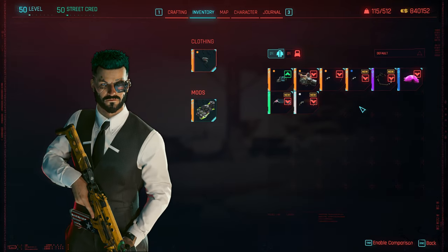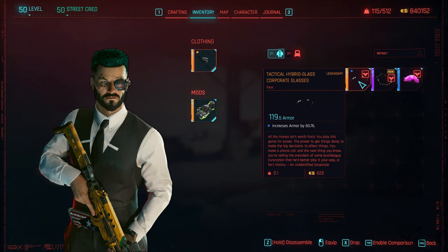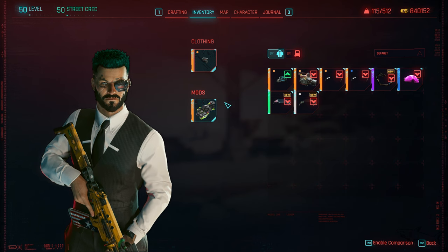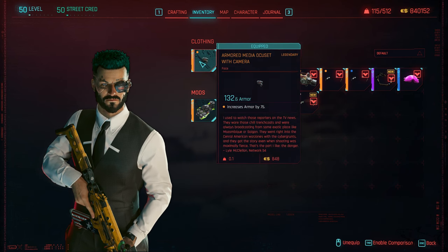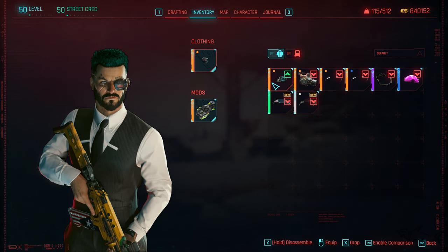Let's see what we just got — these are the new ones, the Tactical Hybrid Glasses. Let's see if they're the best or not. Not the best for me as-is, because you need to get the Armadillo mod. If you want to craft legendary items, I have a video on my channel for that, but definitely the Armadillo is the best thing to have — it will increase your armor by 75.